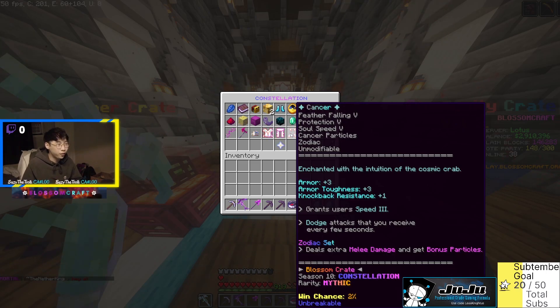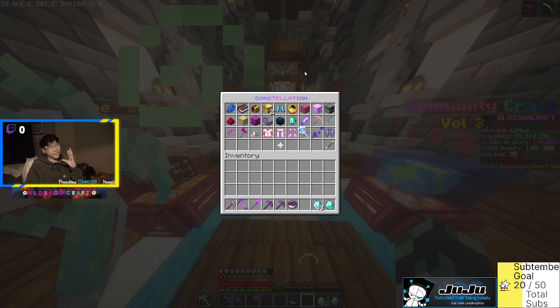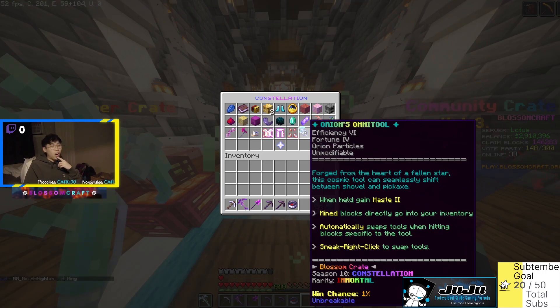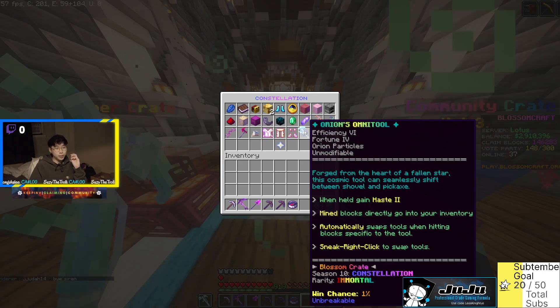Now we have the Cancer boots — that's me! Feather Falling 5, Protection 5, Soul Speed 5. This is a stacked pair of boots that grants the user Speed 3. The effect is to dodge attacks that you receive every few seconds. That's actually kind of sick. Two percent chance of dropping. And that's it for the gear pieces — now we get into the spicy stuff.